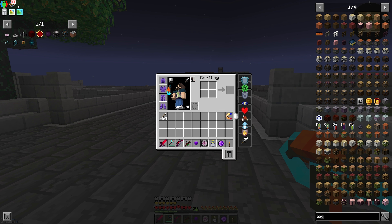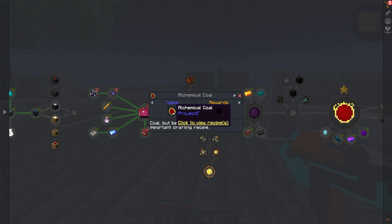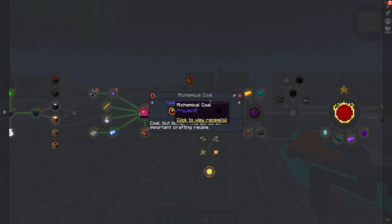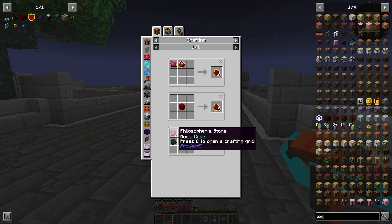We're just going to continue on with our quest because our next major step is to get ourselves the Alchemical Coal. Alchemical Coal is coal but better, and it is a chain crafting recipe. So I know we're going to want to set this up to get a bunch of Alchemical Coal. Do I want to put this into a crafter so it can just do this process for me? I'm going to say yes, because it requires the Philosopher's Stone, which means crafting is going to be a pain.